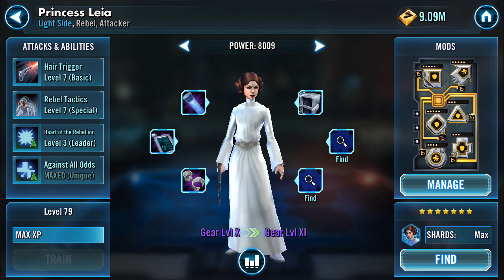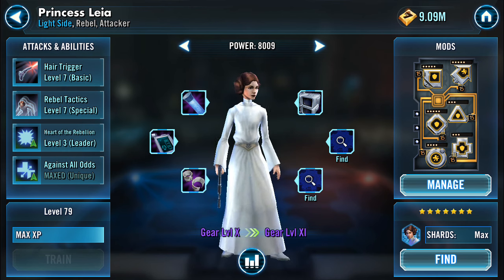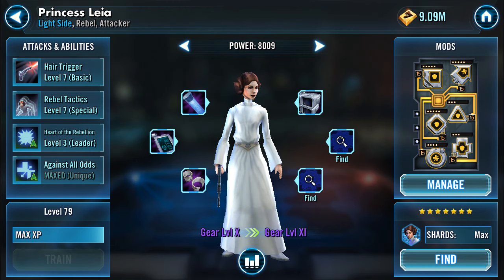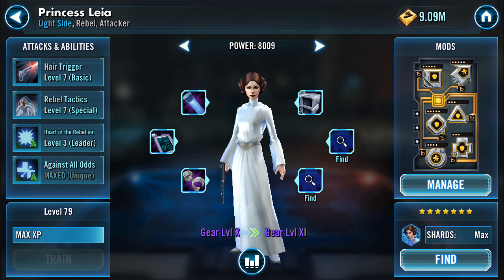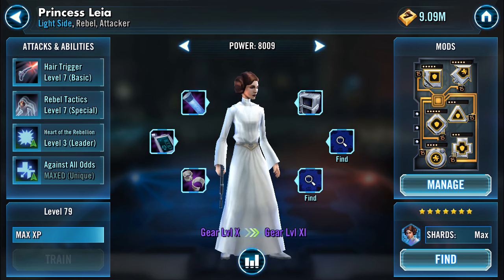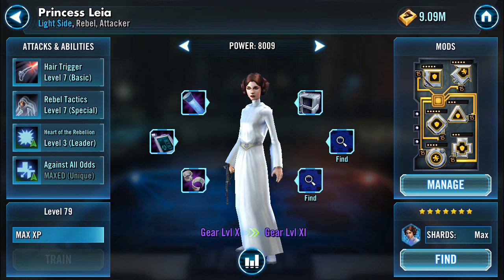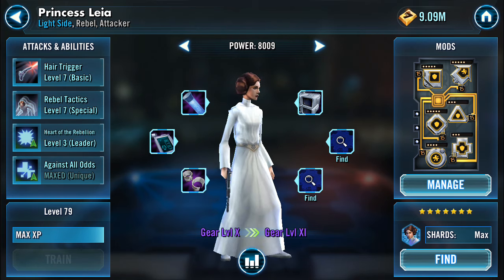She is a Rebel and she is an Attacker, aligned with the light side. She's great for Rebel Assault, she's great for the latest Palpatine event, she's great in the arena, great for light side battles, and great for Galactic War. Essentially you can use Leia anywhere in the game. Up until recently you had to spend money — she was pretty much a Chromium exclusive — but they've recently moved her to the arena shipments.